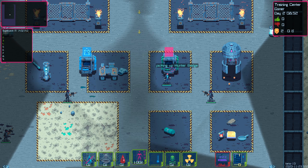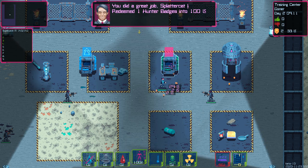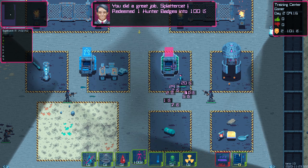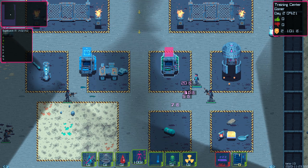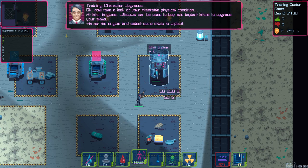We've got a hunter badge on this side — we'll pick that up. A hunter badge is basically what drops any time you kill somebody. You can take the hunter's badge, drop it off at the ATM, and you'll get a bunch of money. That money is going to help you survive inside the dystopian city. There's a character upgrade booth over here. We can take a look at our physical condition and then implant ourselves with stims and cyberware to make ourselves a little bit stronger.